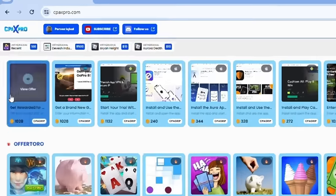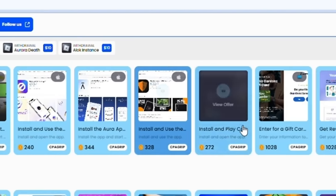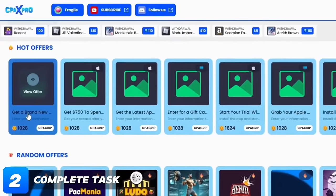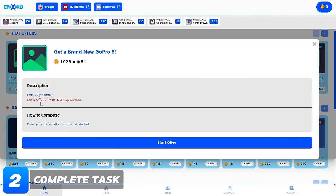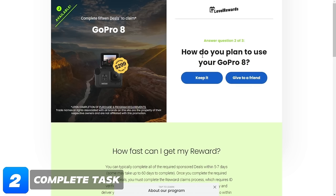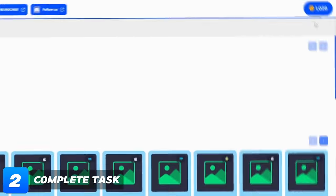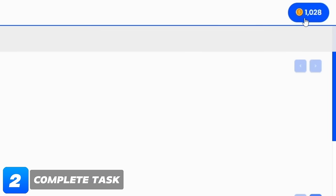Don't worry, I'll show you how to get coins. Click on the home button — we can get coins by completing simple tasks. Select a task, click on it, read its description and instructions, then click the start offer button. You'll be redirected to the task. Complete all the requirements and you will receive coins in your wallet.